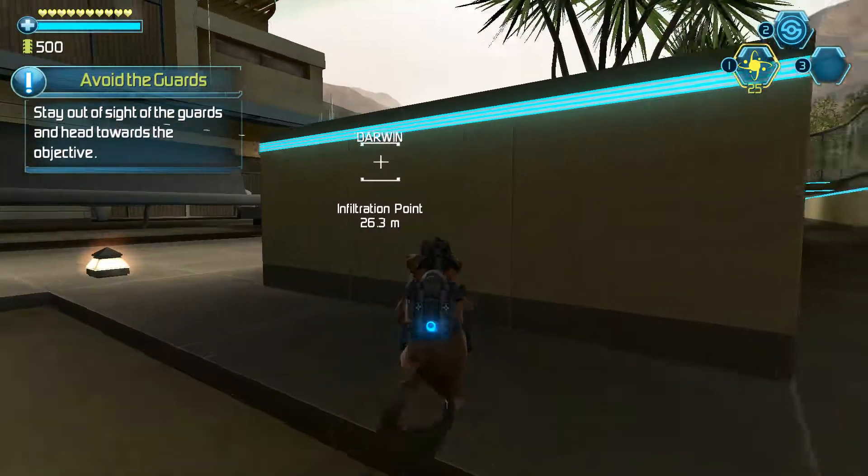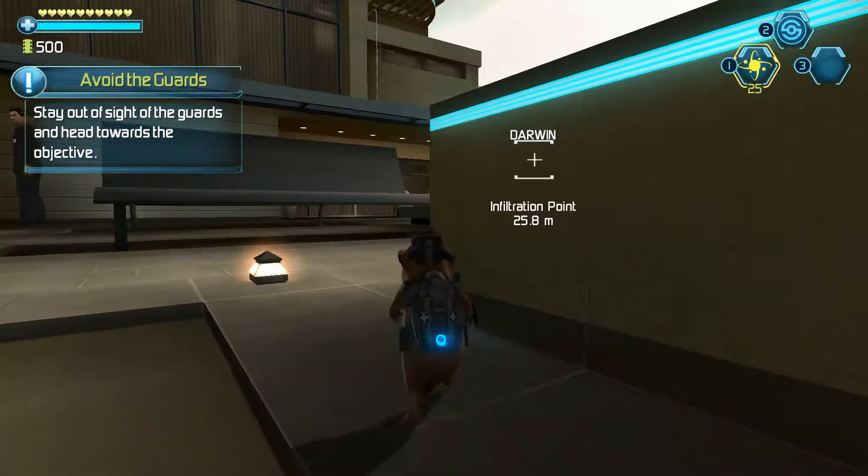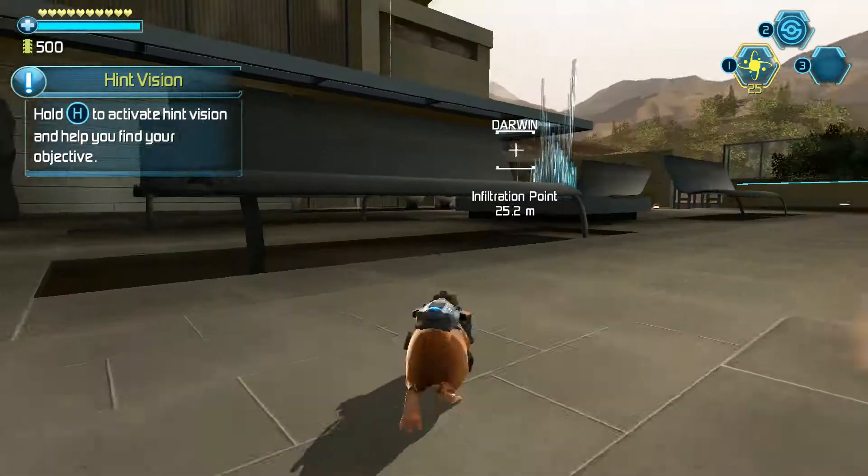Stay out of sight of the guards and head towards the objective. Hold the button to help you find your objective.